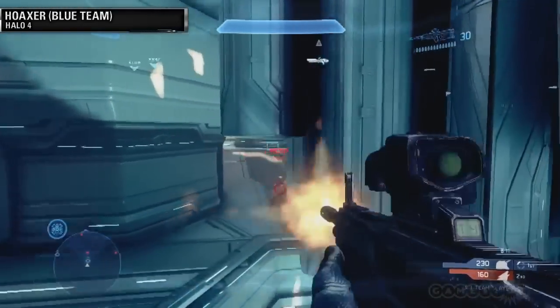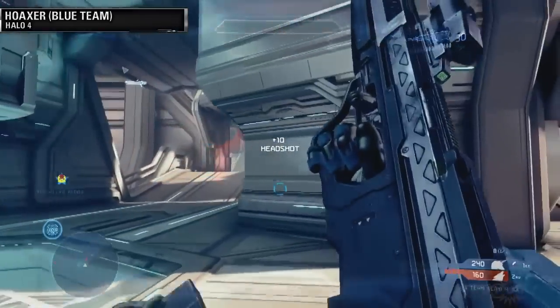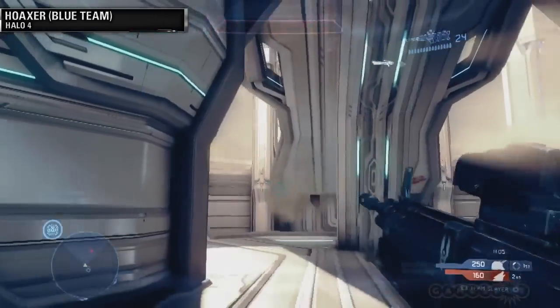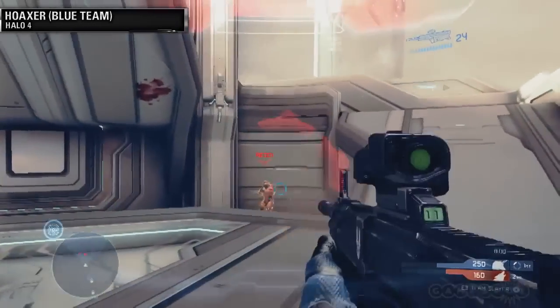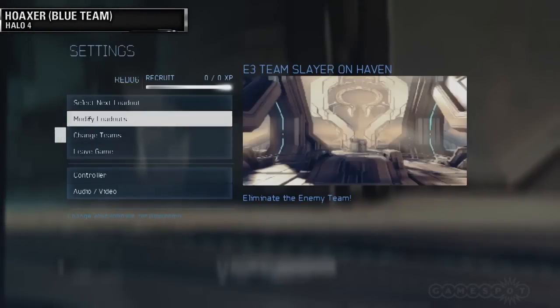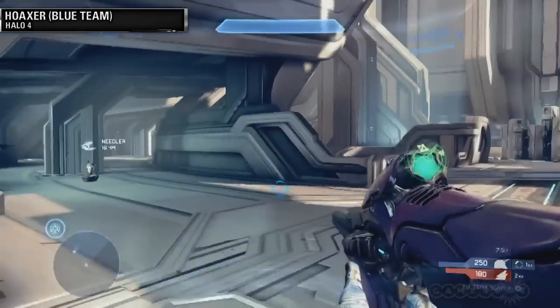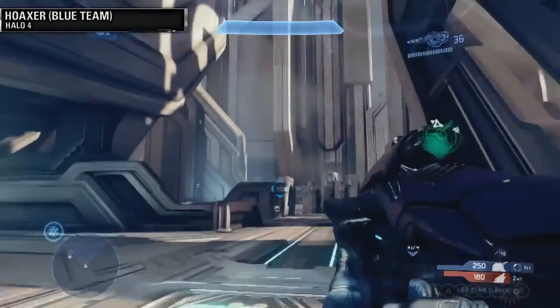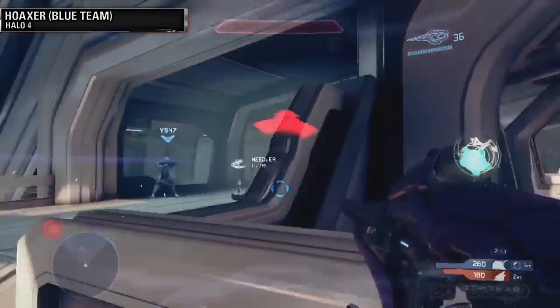Here's a little preview. What is this bad boy — the hard light shield? In what situation should you use it? This one I wouldn't call myself an expert on, I'm still getting used to it. It's very new to Halo 4. But for me, it gets me out of trouble. When I'm out of ammo, it creates a new decision: should I reload, or do I pull up the shield and try to save myself?